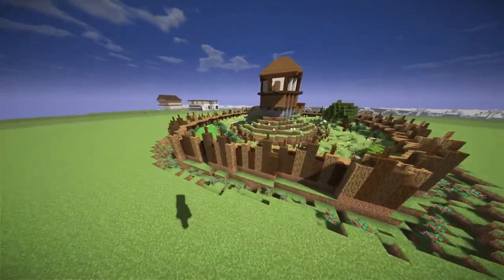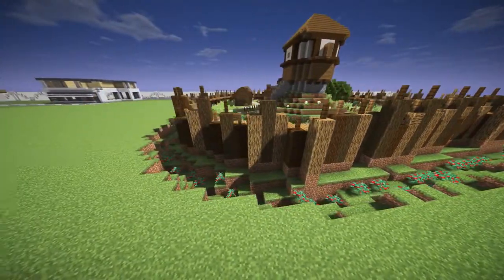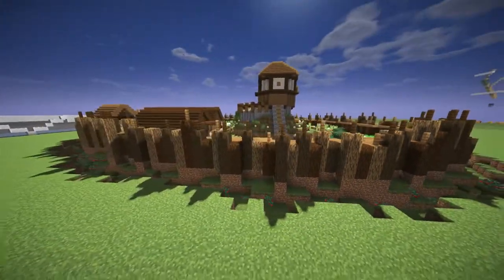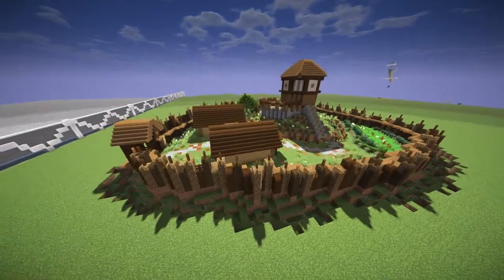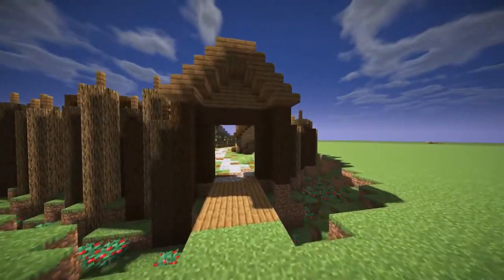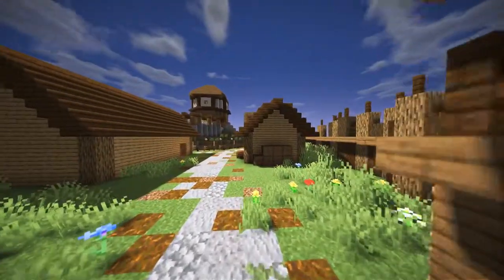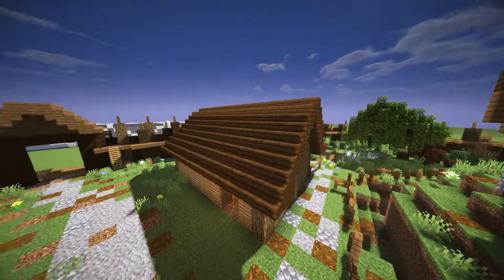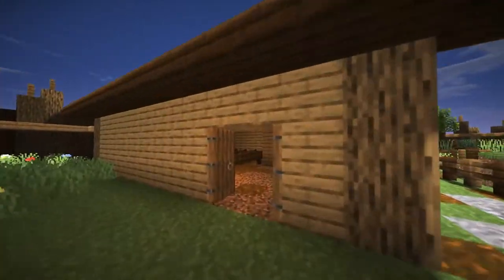We have a moat in front of the palisade — it's just there to prevent siege engines from reaching the palisade. Then we have the gate, not a proper gatehouse, just a gate.